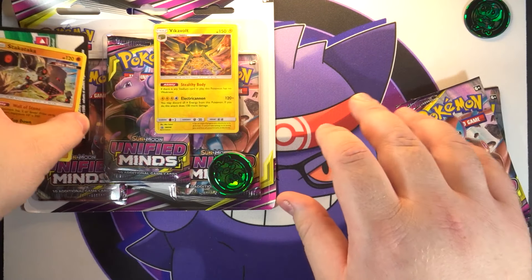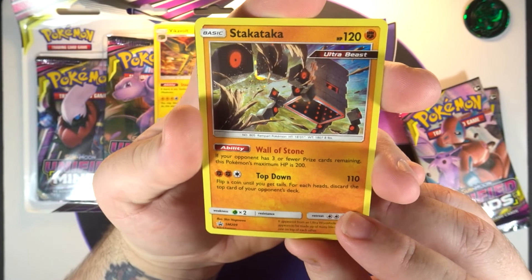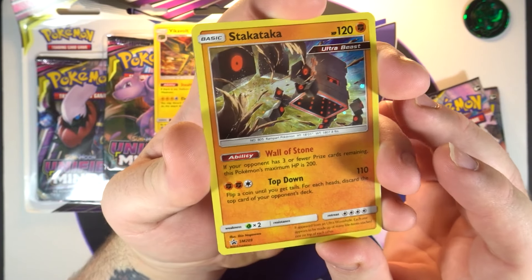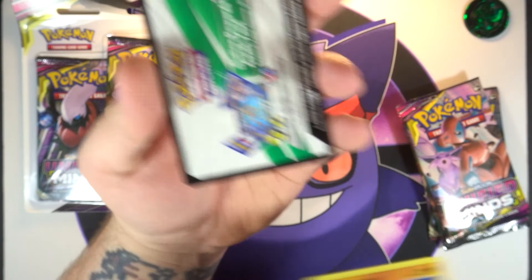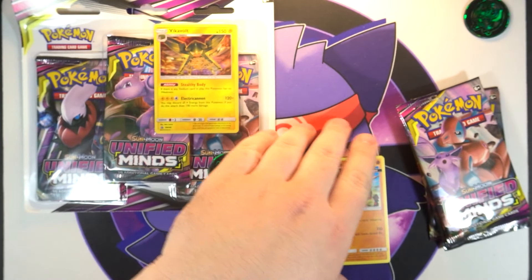Of course we've got the promo for this one too — we got Stack Attack, which of course was a set promo in Japan, just like the Vikavolt one. Very cool though, the normal galaxy foil that we get on these, and then of course the code card for this one here.